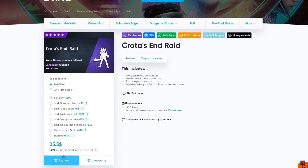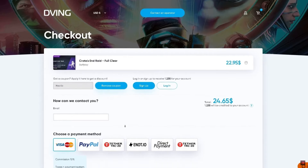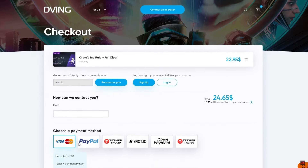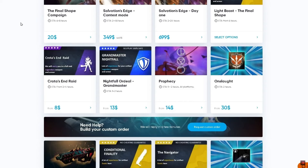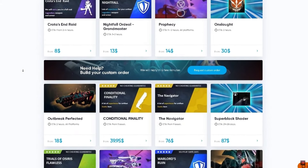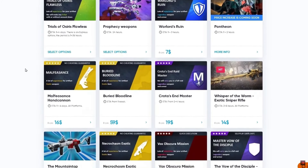Select something you like — in this case I'll do Crota's End — then choose your clear option. I'll do the full clear and select self-play. Right now it's $25, and if you type in code 'hectic' you get a 15% discount, bringing the total to $24. From there choose a payment method — Visa, PayPal, and a few others. Agree to the terms of service and proceed to checkout. I'd highly recommend Devane.net, especially with the Dungeon dropping soon. That's all for today, I'll see you in the next one!